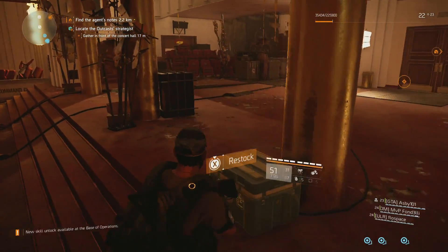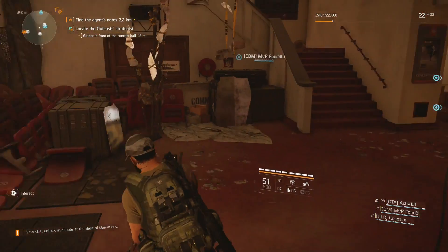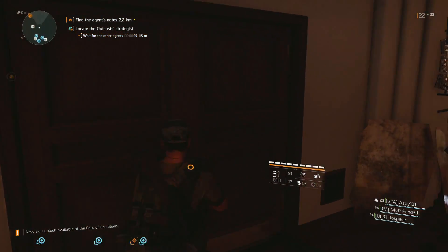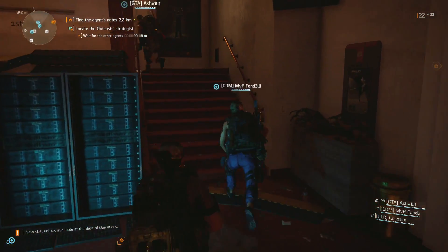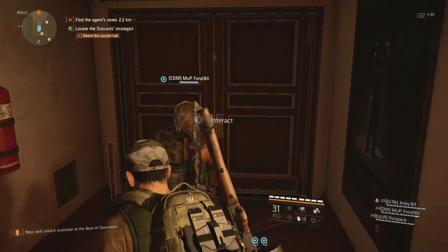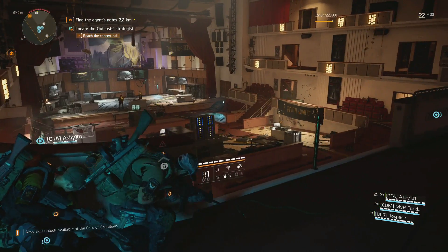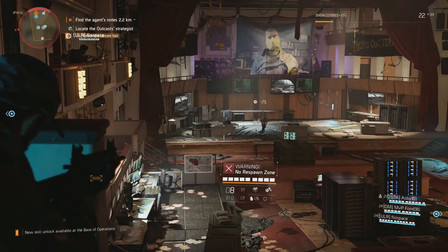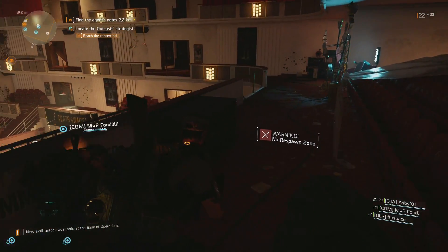Little restock here — we had quite a lot of ammo missing. Alright crew, are you guys ready? I don't know how much XP we're going to get from this. Reach the concert hall — let's go, this one. I'm kind of scared. I feel like this is where stuff is going to go down, like a boss fight maybe. Probably wrong, but it seems like a boss fight room. Yeah, no respawn zone — we're going to get a boss. Is this going to be the end of the mission already? I feel like we've been here before.